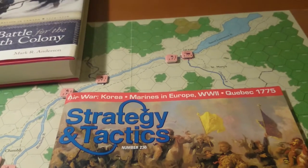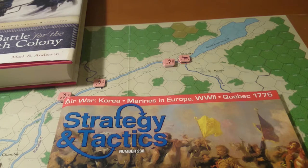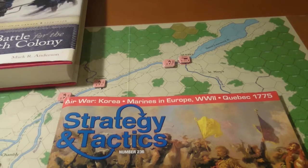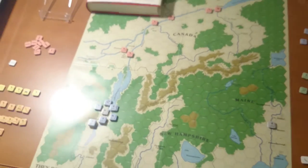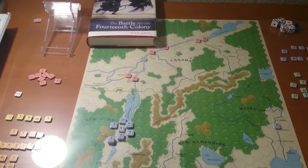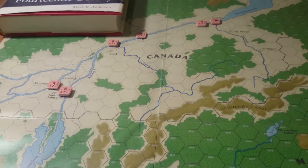This one is actually not Custer's Last Stand — it's actually the Quebec 1775 game. It's Strategy and Tactics number 236, and it has both games. It's called 'They Died with Their Boots On, Volume One,' and it's basically about the 1775 invasion of Canada by what were at that time the Continental Forces.